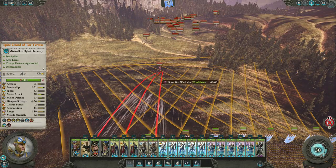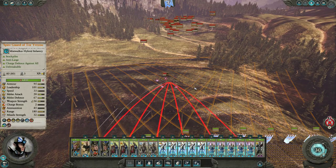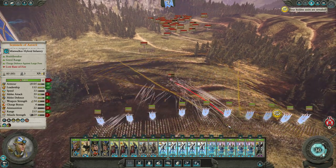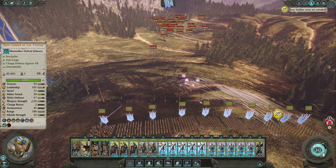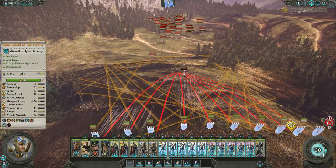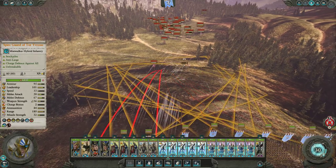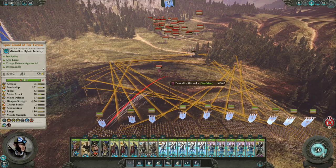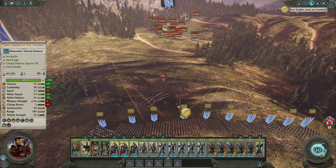Part of the problem with these Mistwalkers is they have a kind of low firing rate. There's one going after Cavill. You've got to break it — or if they back off, that's fine, but I'd much prefer to wipe them out. We've got another one coming in, we can take it out. One of the problems with the Doomfire Warlocks is they've got 40% physical resistance, and we do physical damage.